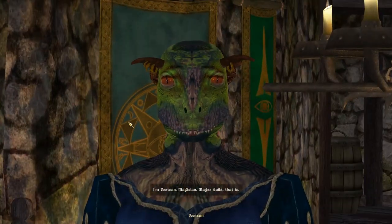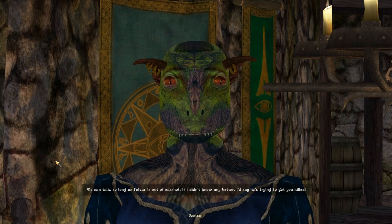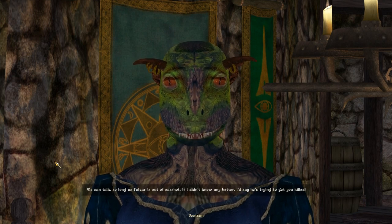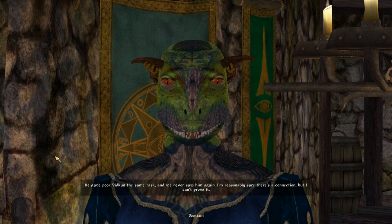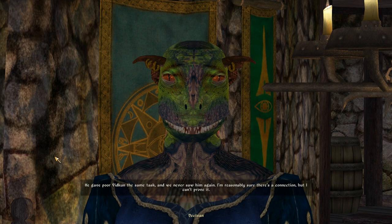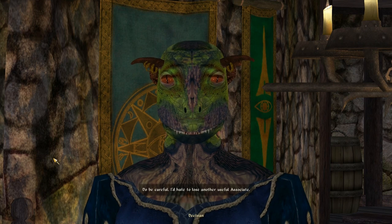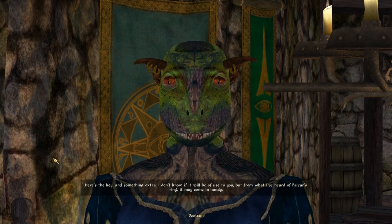I'm Deetzan, Magician of the Mage's Guild. I need your help. We can talk, so long as Falkar is out of earshot. If I didn't know any better, I'd say he's trying to get you killed. He gave poor Vidkun the same task, and we never saw him again. I'm reasonably sure there's a connection, but I can't prove it. Do be careful — I'd hate to lose another useful associate. Here's the key, and something extra.